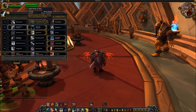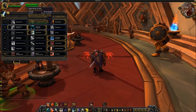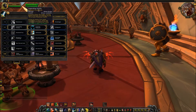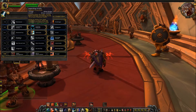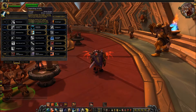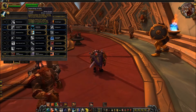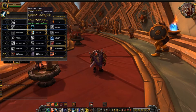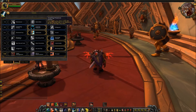In the level 30 tier, you have Impending Victory, which functions exactly as it does on live. However, remember that Victory Rush had its health buff changed from 15% to 30% of your maximum health healed. If you go with Impending Victory you can use it whenever you have enough rage, but you forfeit the 30% heal versus just 15%, so take note of that.